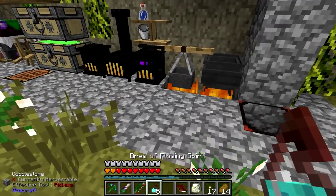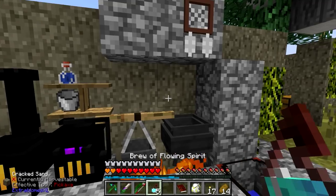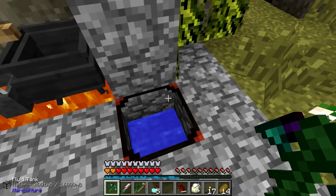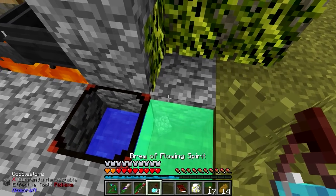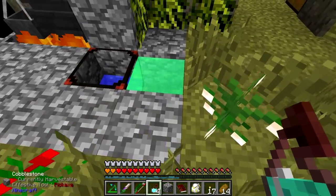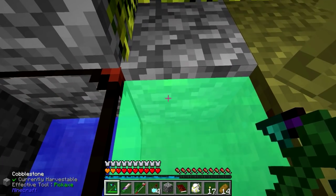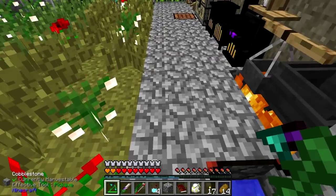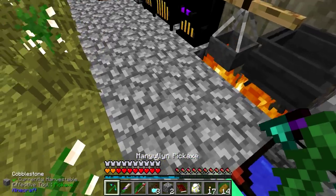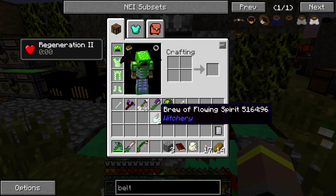To make our passage a little bit easier, we're going to put some of these brew blocks around here — just a few blocks. This does give us Regen when we stand in it, which is pretty good — Regen 2, not bad. For any of you blood magic people out there: this is what I used to use to be able to regen myself. Although I think now Regen 2 invokes the hunger thing, so be a little bit careful with that. So we've got a few of those brew of flowing spirits down, which is pretty good.